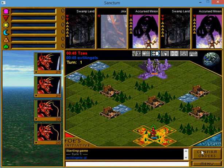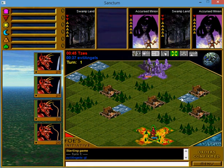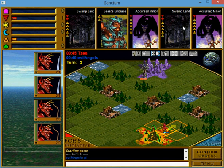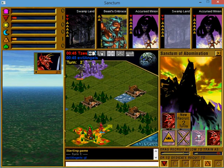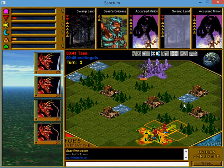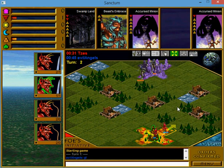Swampland, Swampland. How many swamps do I need here? Or how many accursed minions do I need? If I don't get something, it's fine to hold onto these for a while, but soon I'm going to have to start getting rid of some of this stuff. I think I'm going to have to drop a Swampland, but they need other things besides that, and I really should get rid of that Beast Embrace — it doesn't help me at all.